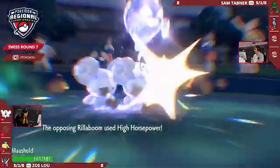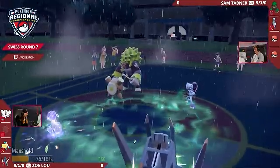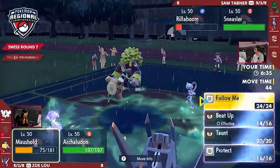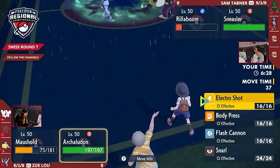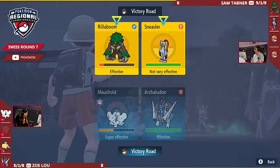We talked about how Zoe's got a couple of options for setup, but she's just brought both. Annihilape's down — she's going to bring Archaludon now, and then we're going to Beat Up instead. Versus two physical attackers, it's now looking incredible into the rest of Sam's team. And if we look at the rest of his team, honestly, there's not a lot that can hit it for good damage right now.